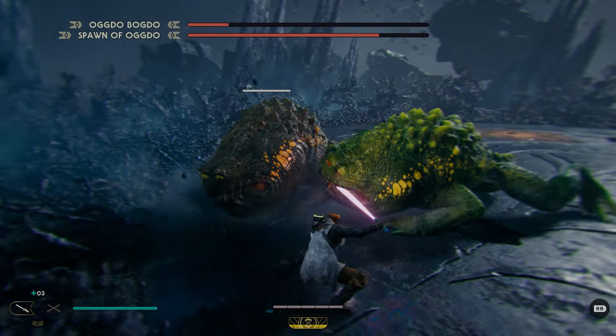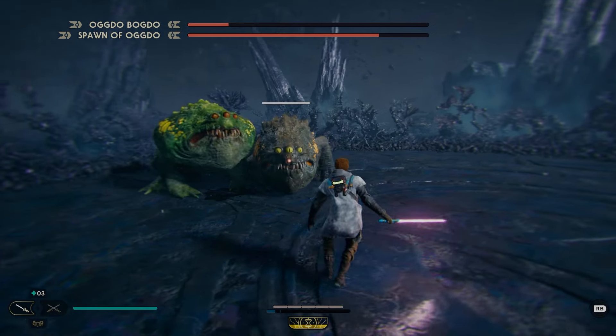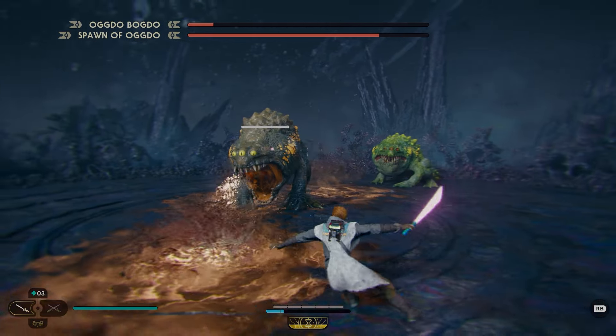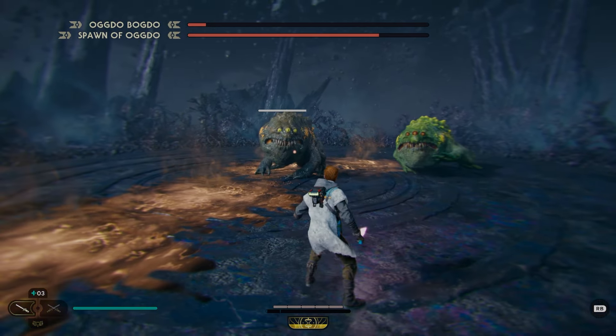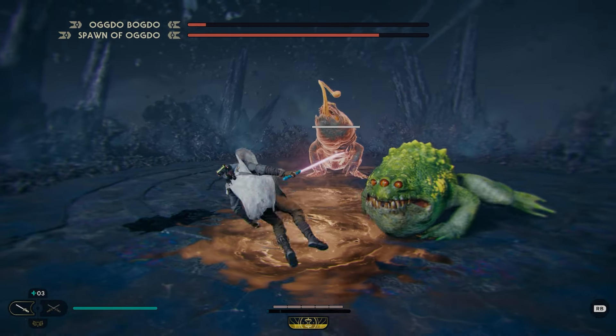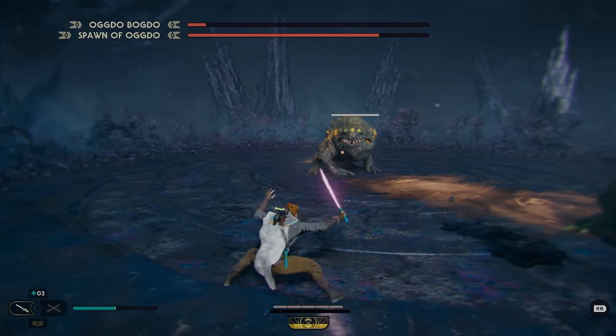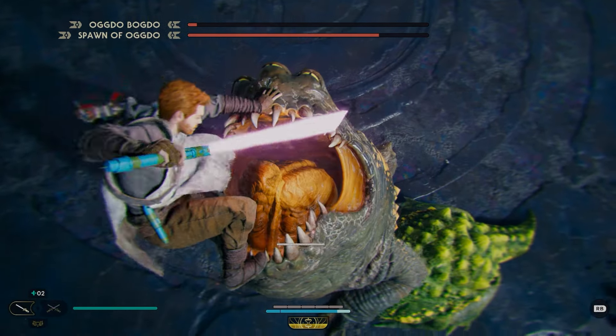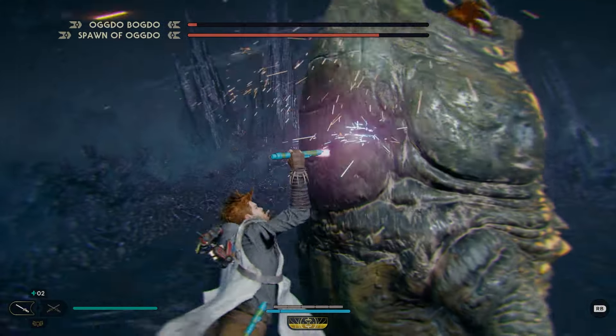Don't go for three because he can still follow up with a dangerous attack to hit you. Dodge the bite to the right, keeping distance — not getting greedy even though Oggdo Bogdo is almost dead. Get the vomit attack which is great, lightsaber throw, dodge the tongue attack. Now this is going to happen: you're going to have the tongue attack and another red attack come up. Just make sure you prioritize the tongue attack because it's the only one that's going to instantly kill you.